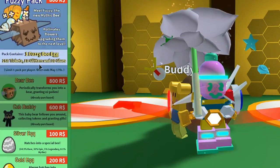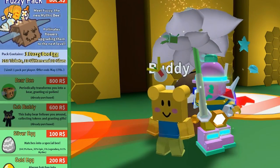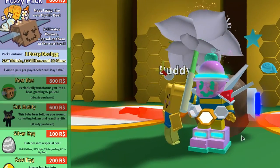So let's just go to the shop. If you have Robux, you may have already purchased the Black Cub Buddy — yes, it's 600 Robux — but guys, you can totally earn one for free.